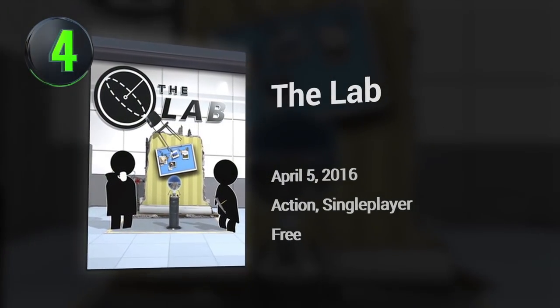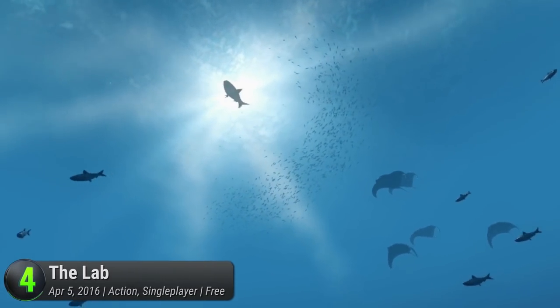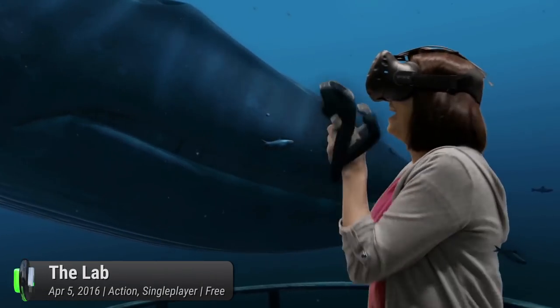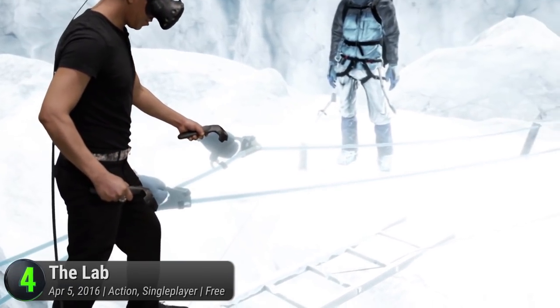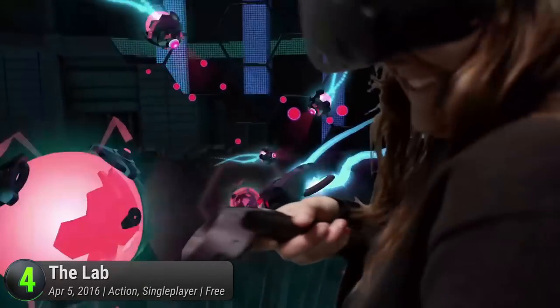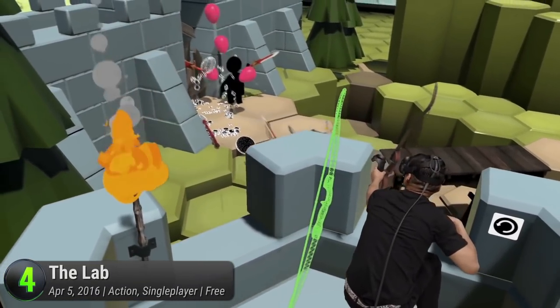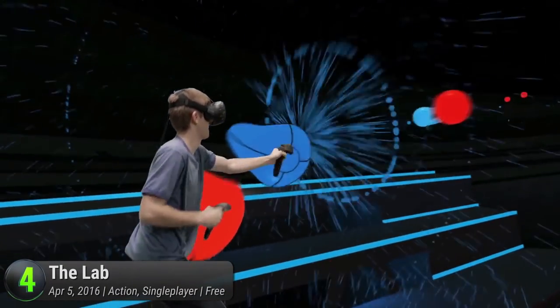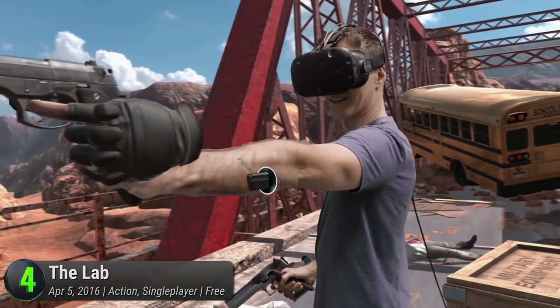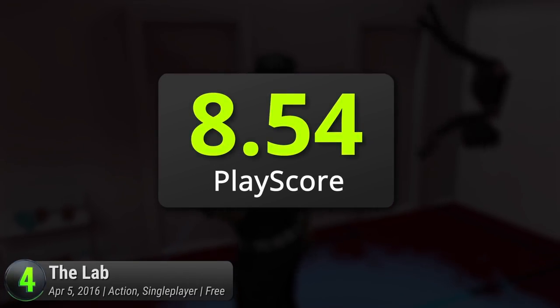At number 4 is The Lab, a charming VR experience set in the Aperture Science Laboratories. Travel from pocket universe to pocket universe and interact with its various virtual environments. Explore eight mini-games that range from epic to plain bizarre. Defend castles with your archery skills, visit exotic locales, prepare robots, examine the beauty of the human body, or destroy things with a giant slingshot. It's not exactly loaded with content, but it does offer a fun introduction to the world of virtual reality. It has a PlayScore of 8.54.